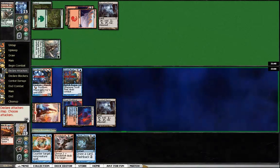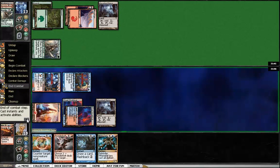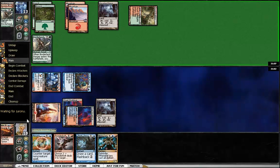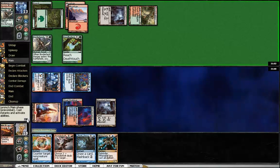I'll swing in here. The Searing Spear immediately gets replaced — another Cyclops is pretty good. I'm going to hold up both my Guildgate and Think Twice. My opponent plays a Gruul Guildgate — no big surprises. He plays a Deadly Recluse, which is annoying, but certainly not the end of the world. And he doesn't attack.